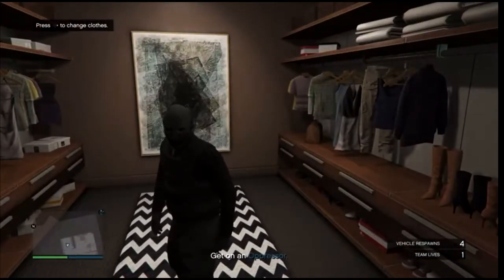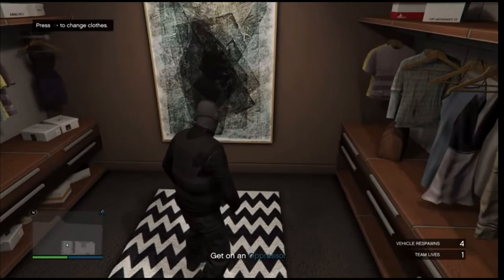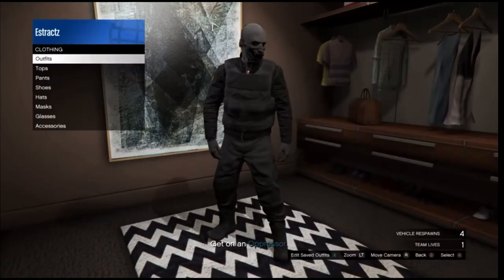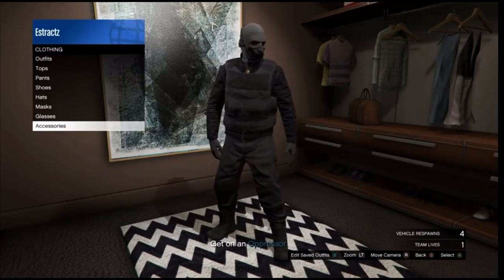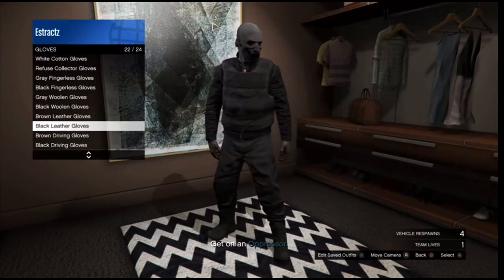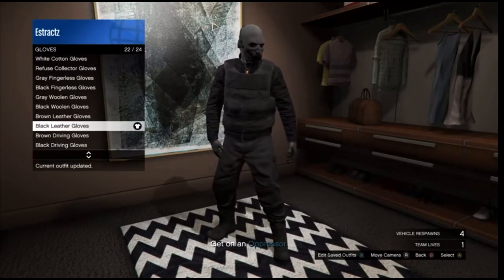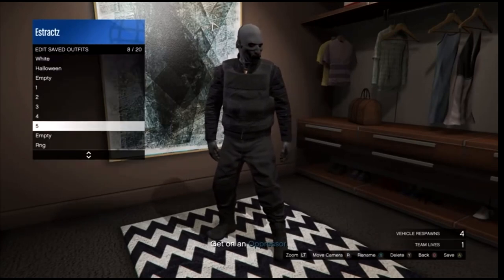Inside your apartment, go to the changing clothes section. In the closet, scroll down to Accessories and change one part of your outfit — either the gloves or the shoes. Go to Accessories, scroll down to Gloves, and put on any pair of gloves you want. Save this outfit on any slot.